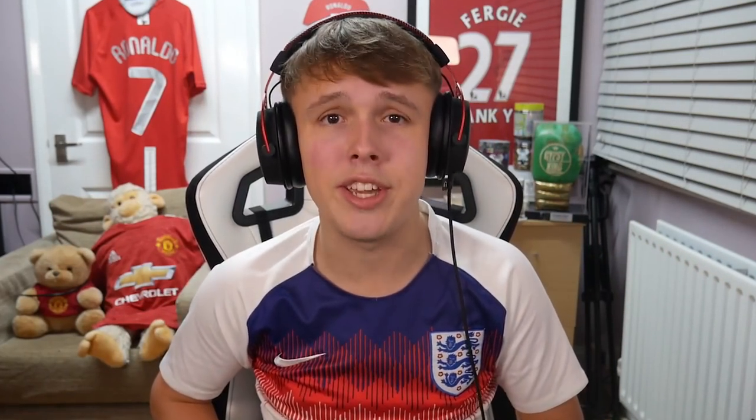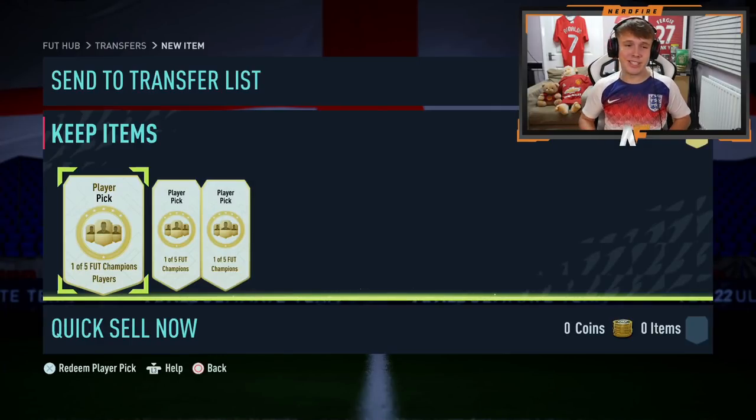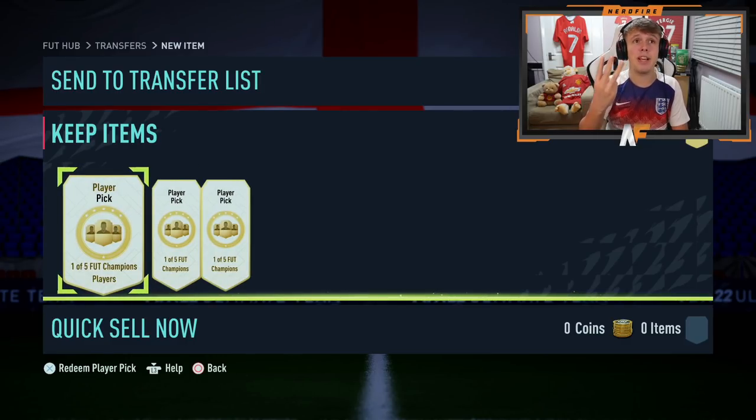Let's get straight into these player picks and see what we can get. It is 1am in the morning and EA have finally rolled out the player picks. Player picks are here — we have got three. I did finish rank one, which means we get three player picks out of five options. We're hoping for a Foden or a Son in one of these at least. I really do want one of them, but let's see what happens.